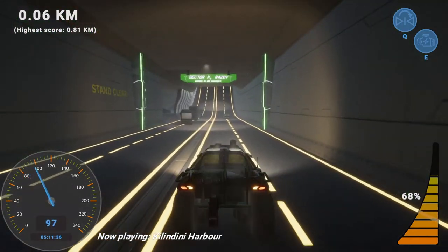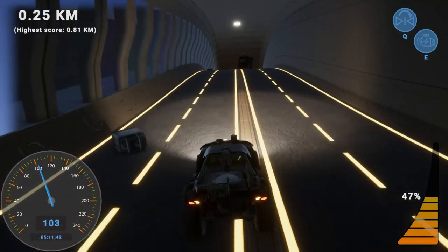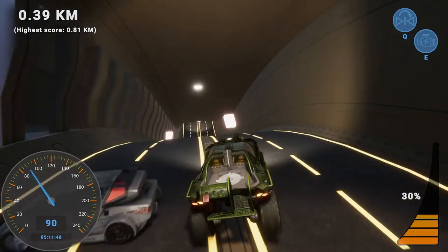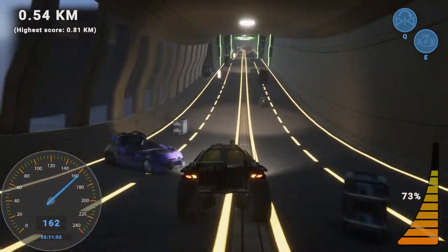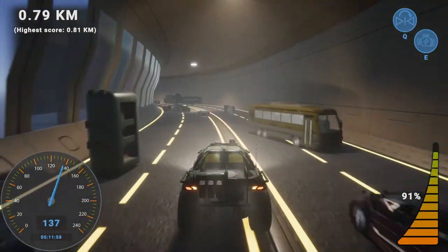All you have to do is live as long as you can. You will do this by not hitting the barricades and grabbing any fuel canister that you see. The fuel canisters are these lit objects that when picked up will go back to your car and fill up your fuel meter on the bottom right of the screen.